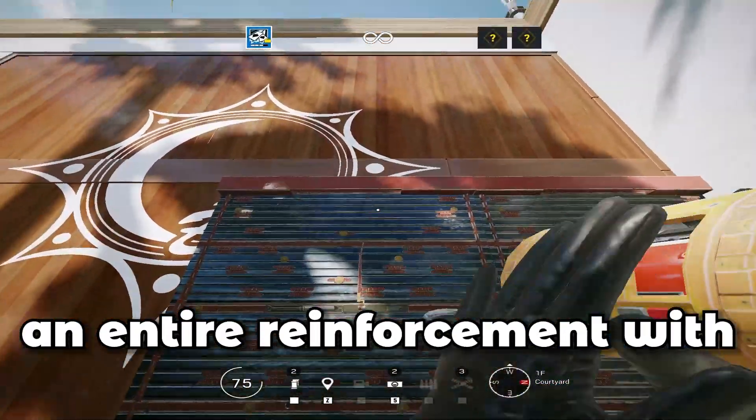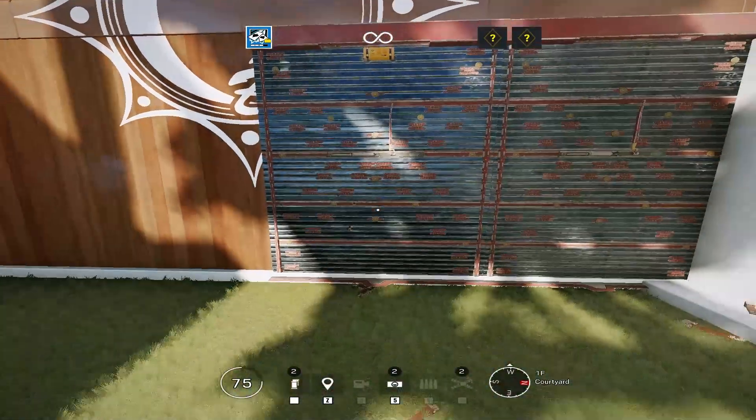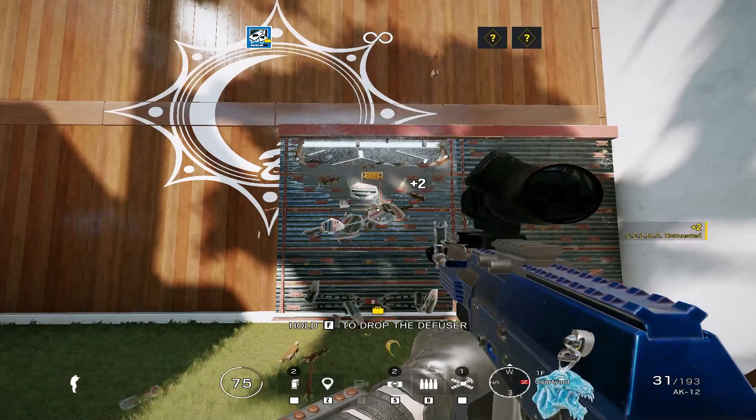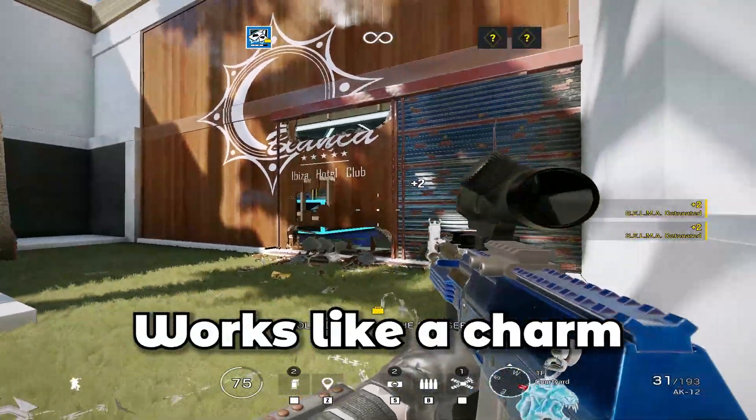If you're looking to open up an entire reinforcement with Ace, you need to do a little trick. Place your Ace charge in the very top area in that little line, then place another one directly at the bottom. If you've done it correctly, it will pull off just like that and works like a charm.